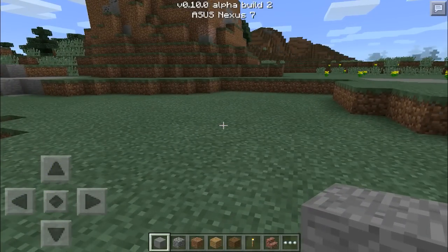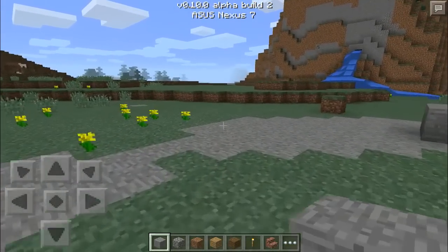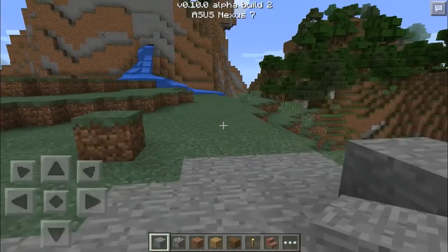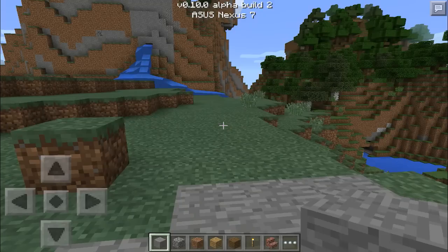Along with that, would also be the bow fix. Apparently the crosshair was all jacked up globally across the game. Now you can actually use your bow and be able to see where it's shooting. That can be helpful when you're actually trying to hit something - it's sometimes nice to see where you're going to hit. So that's a great thing to have.